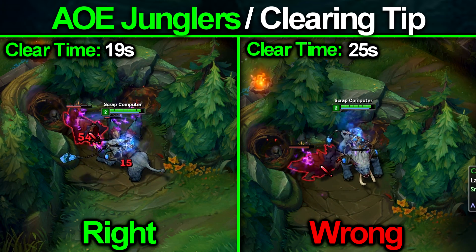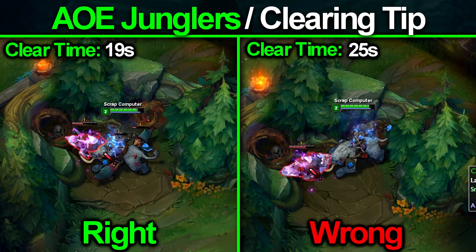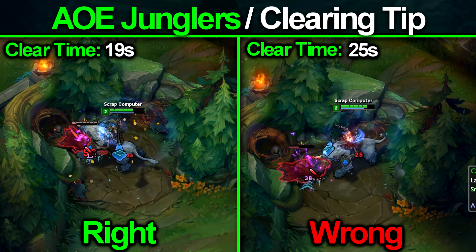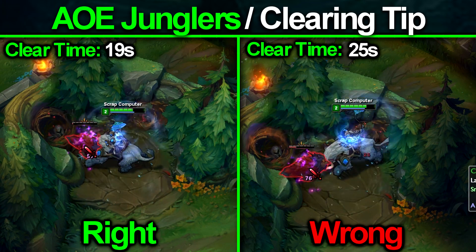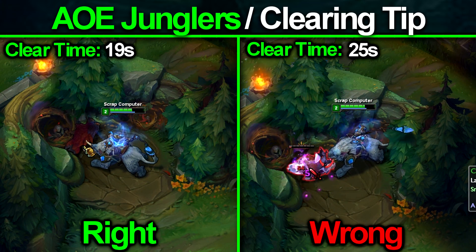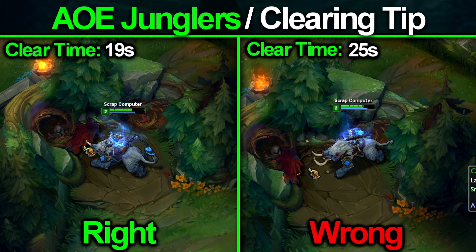Look at the difference in the speed scores. Note that this will make you take a little more damage — generally around 5% more for most camps — but the speed gain of around 20-30% sometimes makes it totally worth it. So whenever you're an AoE jungler, Amumu being a really good example, auto attack the main creep and let the AoE kill the rest while mainly focusing upon the main creep.